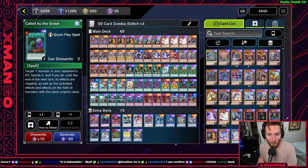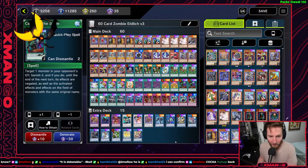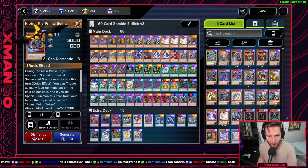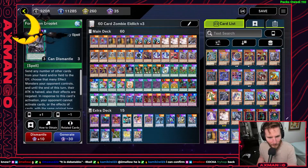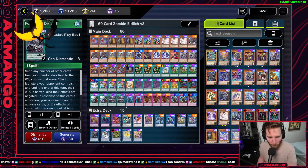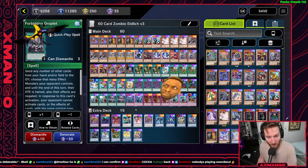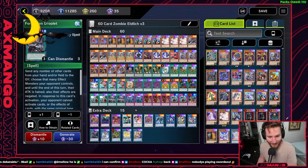We also need cards like Crossbound Designator and Called by the Grave to stop your opponent from interrupting your combo lines, while also having going-second cards such as Infinite Impermanence, Nibiru, Maxi, Ash Blossom, and Forbidden Droplet to handle whatever your opponent does when they go first — which, knowing your luck, will probably be a lot.